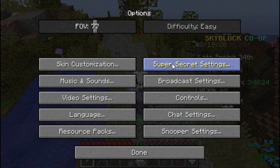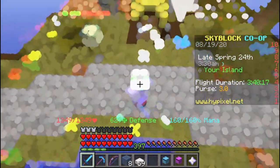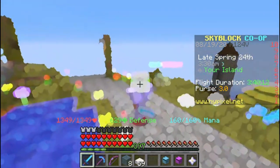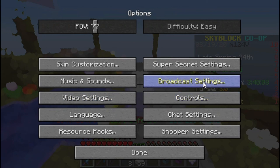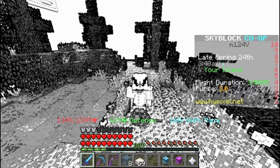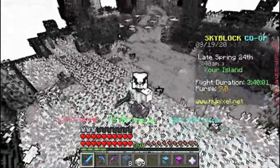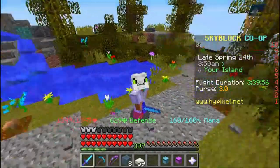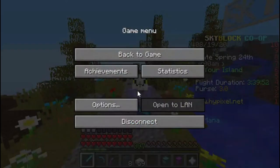Next up we have super secret settings. Whenever I click on it, it changes my screen to be completely blurry. So after you've trolled your friends and changed their language to some random symbol language, you click super secret settings and change their screen to super high contrast or whatever you want. As you can see, it is classic. Definitely mess with that — it's pretty funny.